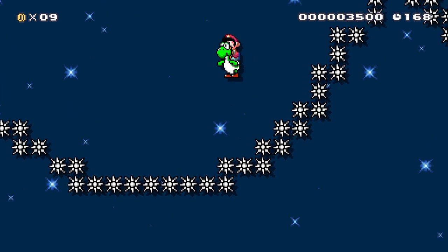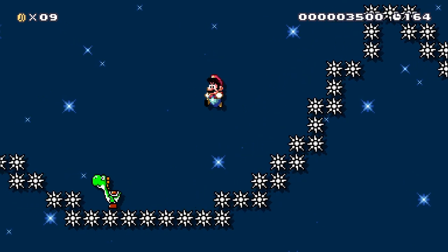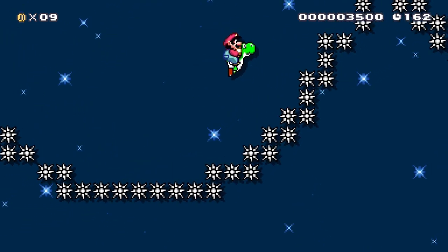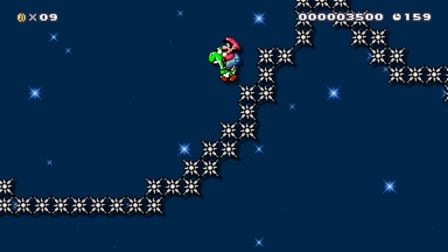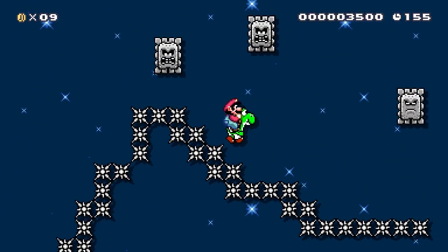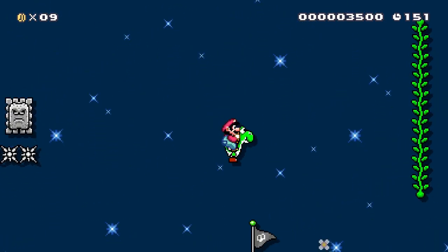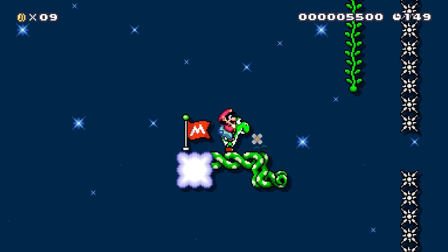Landing on Yoshi is a little harder with gravity like this. I have to be careful about how I push forward here. Okay, checkpoint.